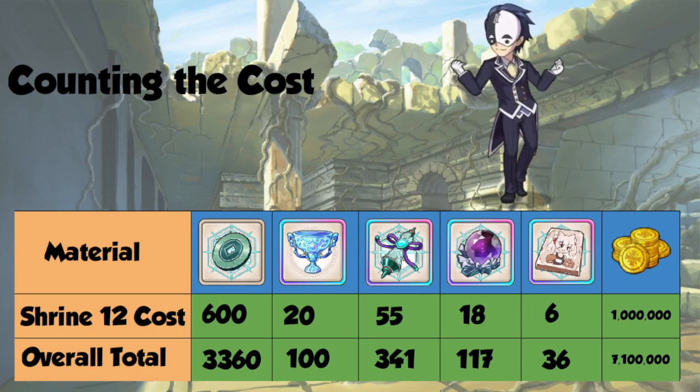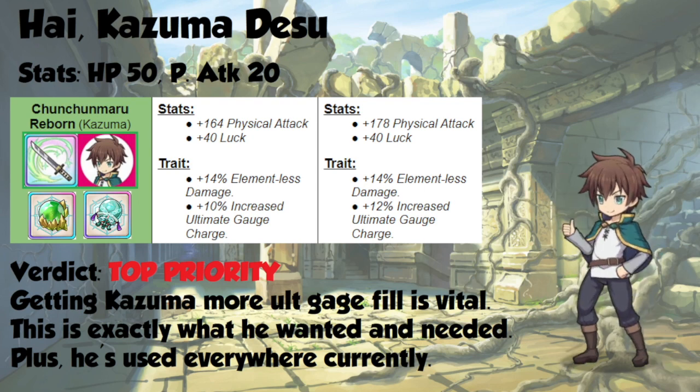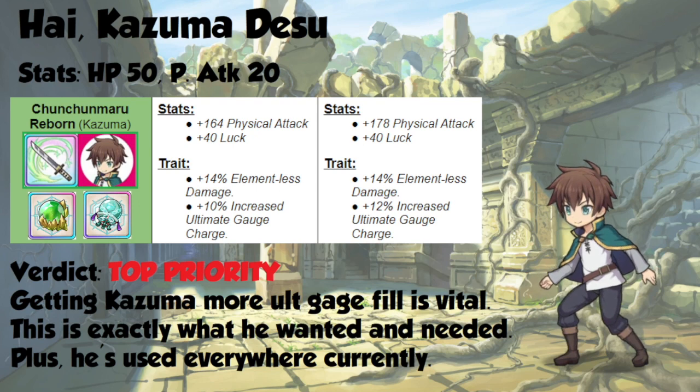Obviously, you're going to have to be selective about who you max out. As usual, I'll go over the characters one by one, starting with our boy Kazuma. He gets 50 hit points and 20 physical attack, which is a pretty nice boost to his stats.